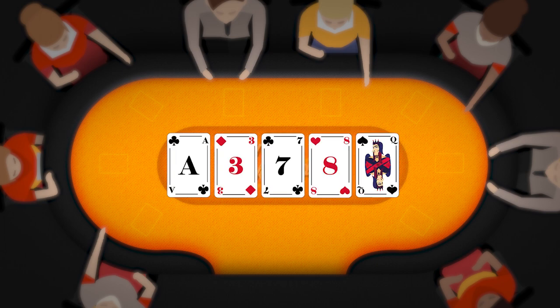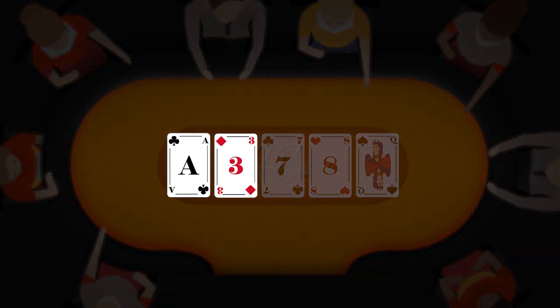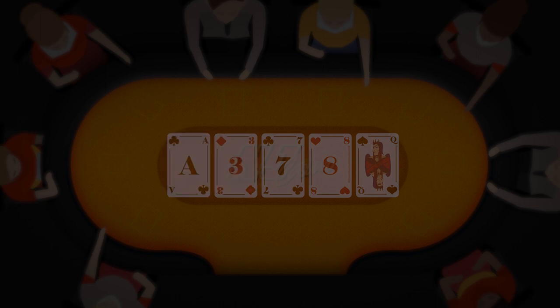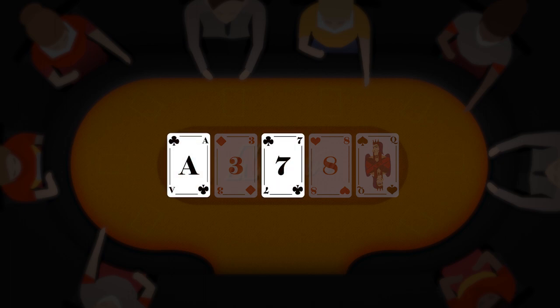For example, if there's no potential for three or more community cards to be connected into a straight, you can rule that hand out right away. If there are no paired cards in the center, nobody can have a full house. And when there are less than three cards sharing a suit, nobody can have a flush. But remember, this goes double for you — don't go around pretending to hold a big hand when you could not possibly have one based on these observations.